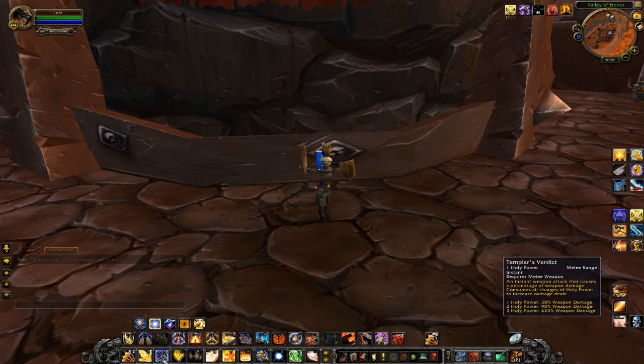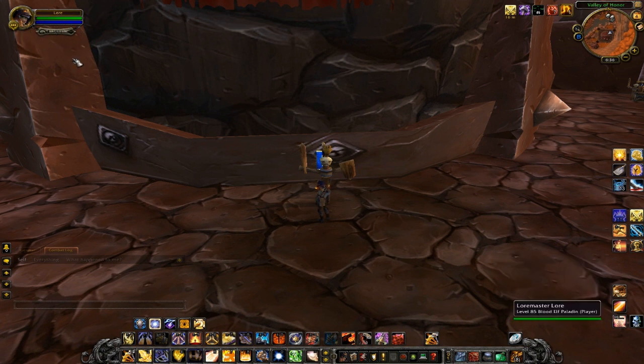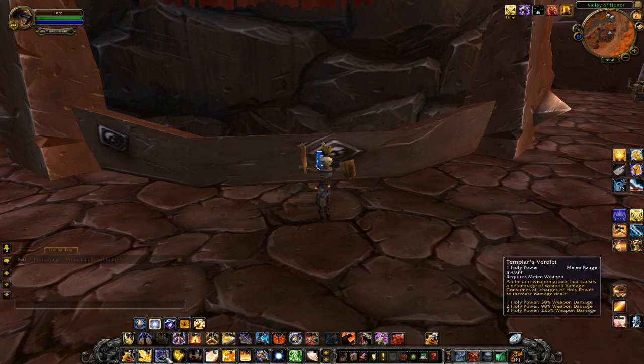Next ability is Templar's Verdict — the primary signature ability for Retribution and the primary Holy Power ability you'll be using. Let me explain Holy Power: you can see the Holy Power indicator underneath my character frame, and you can have up to three Holy Power. You're going to want to get up to three Holy Power before using most Holy Power abilities, as there's really not much benefit to using them without all three stacks. Templar's Verdict at three Holy Power does 225% weapon damage, which is quite a lot. Every time you have three Holy Power and nothing more important to use, Templar's Verdict is the button you'll want to push.